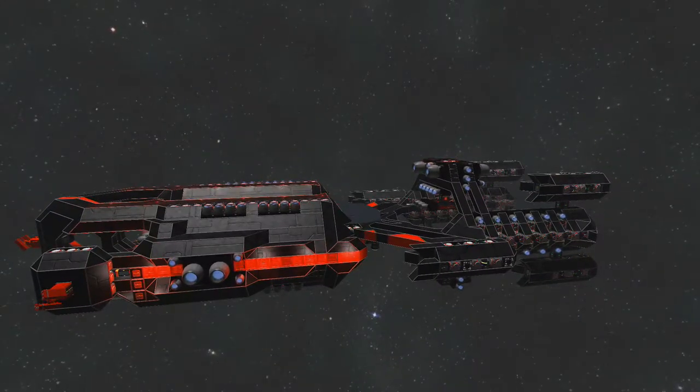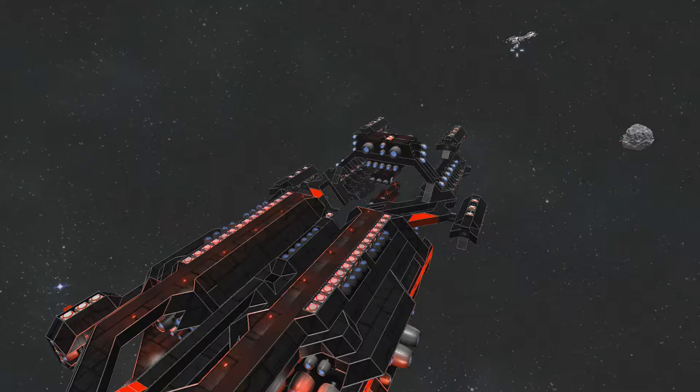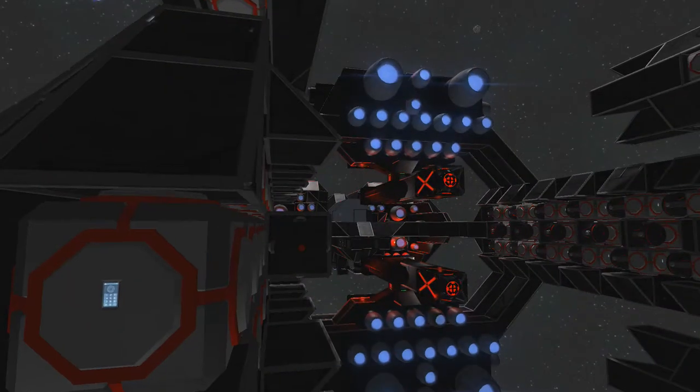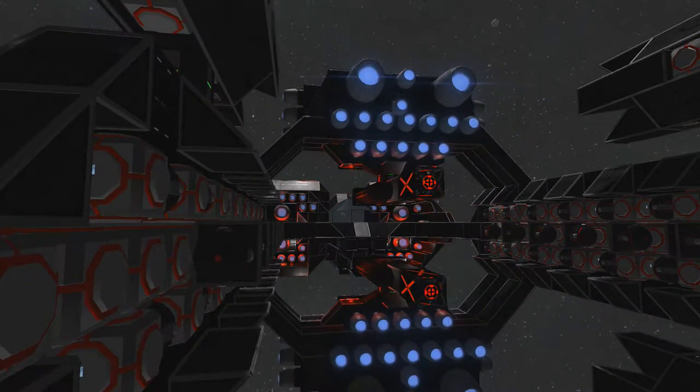What's special about this ship is its ability to reach top speed in just under one second, and it can do the same in reverse. Not only can it reach top speed quickly, it can actually go faster than top speed. I'm not exactly sure why, but when I turn on the gravity generators and the artificial mass blocks on each side, the ship goes faster than 104 meters per second, which is supposed to be the maximum.